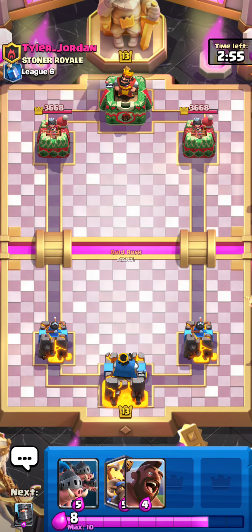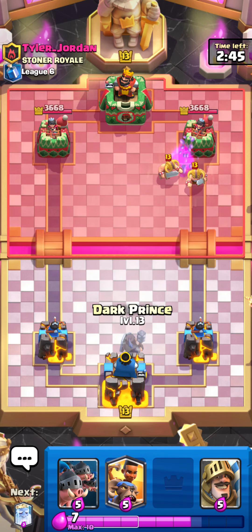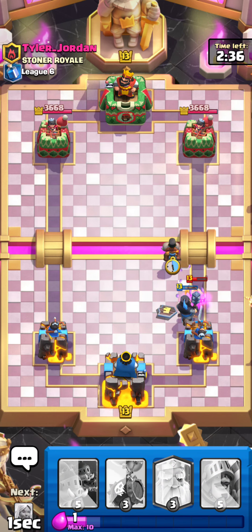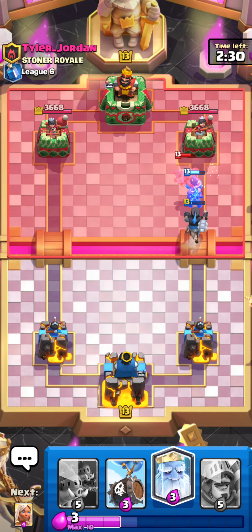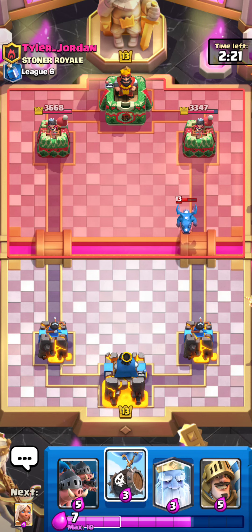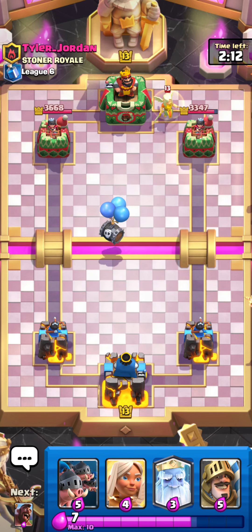Up against Tyler Jordan here. We've got almost all our win conditions in our hand, so that works out pretty well. Let's go for the Hog. He does have E-Barbs, unfortunately — definitely not what we're looking to see. Let's go ahead and go for our Dark Prince, then place our Ram Rider high so she hopefully hops over the river. She doesn't. I was hoping she'd hop over the river and help with the E-Barbs, but unfortunately she didn't. She should still get a hit on the tower — very nice. He's going to go for a Healer, so we're going to go for a Skeleton Barrel to force him to do something.